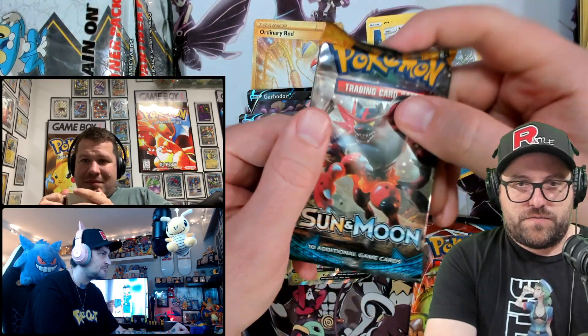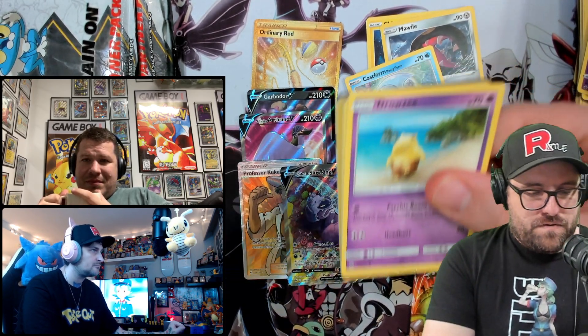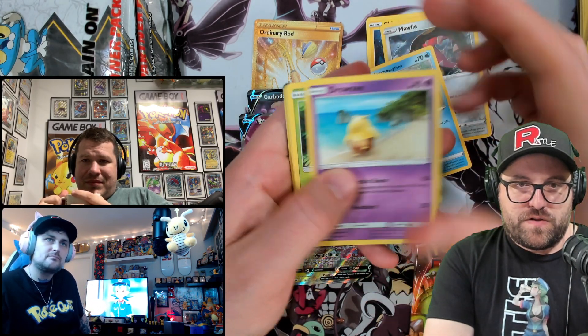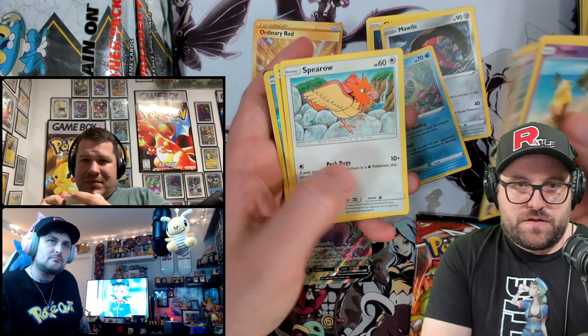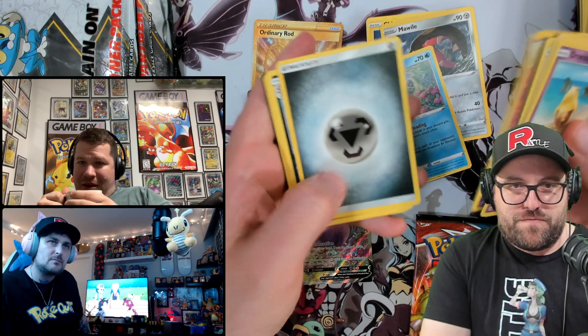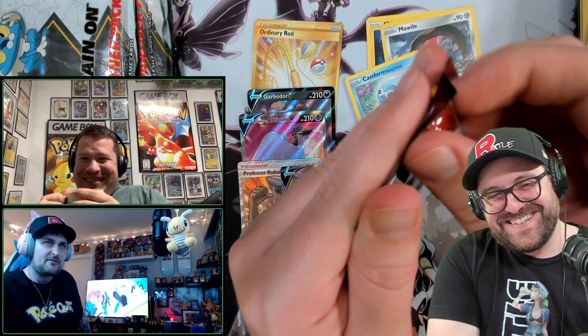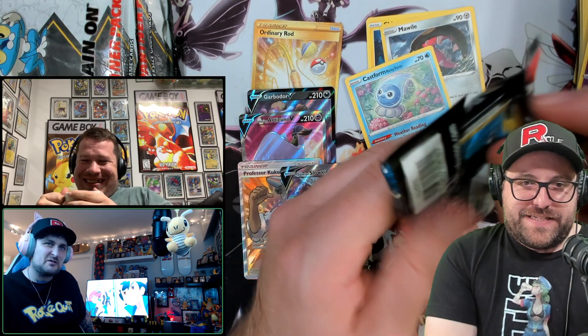Now let's go — Sun and Moon first, we gotta get Sun and Moon out of the way. Little Drowzee on the beach going for a stroll, Spearow grabbing a Poliwag, Cosmog. Did you just get trolled by the Poliwag again? Yeah, me too. Reverses — alright, Polteageist.